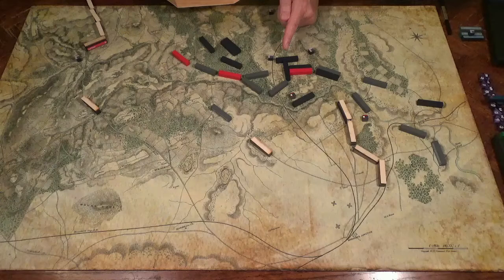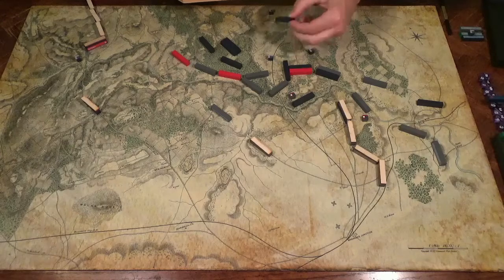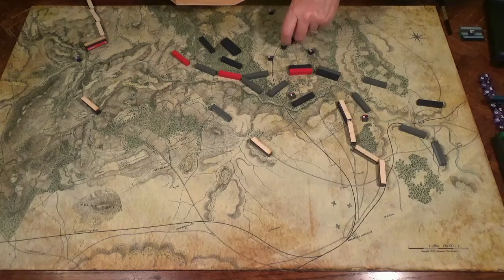Next, you resolve the flanking combat — plus one, minus one. This is simultaneous. The South rolls two hits, which destroy the Union attacker. The Union got one hit, which counts as two on militia.